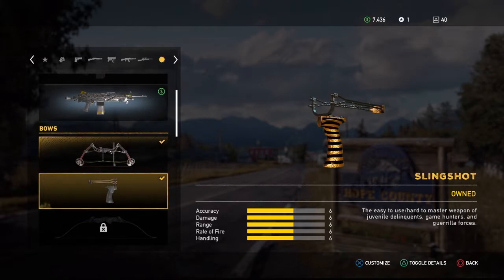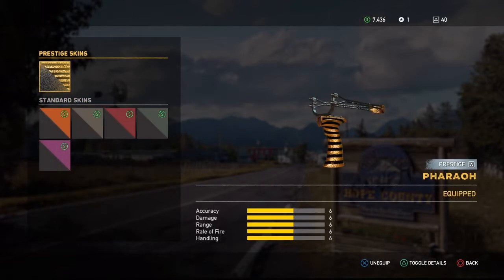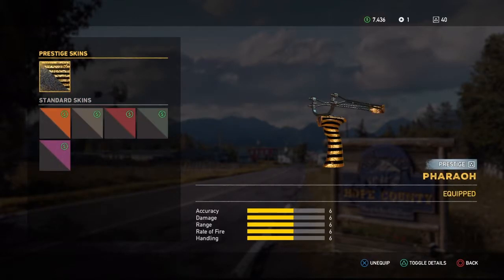So you're gonna wanna choose this — I've customized it — and then choose something. I'm just gonna change it for the recurve bow, and I already have this again. Alright, so you're gonna wanna apply that.